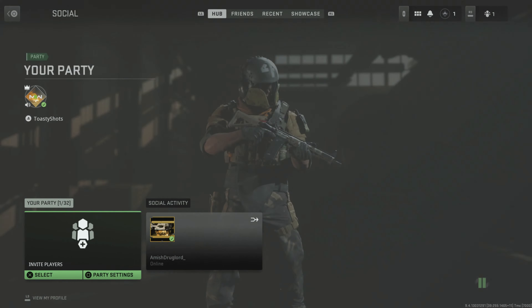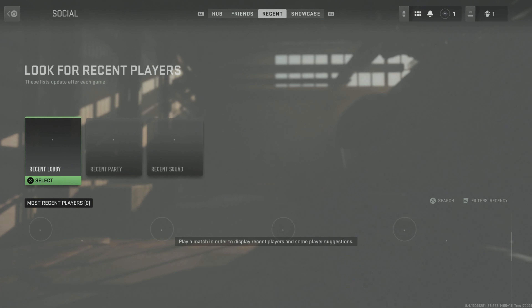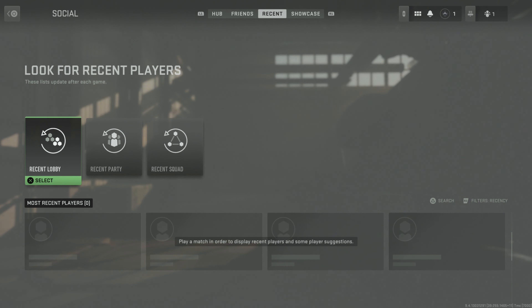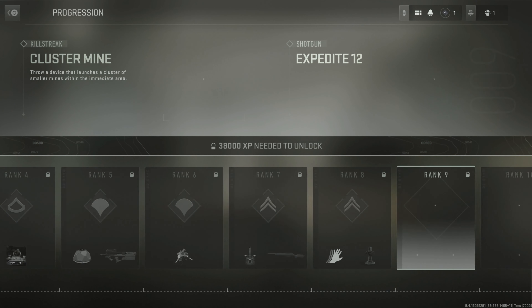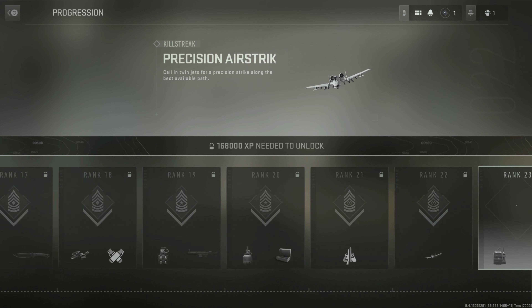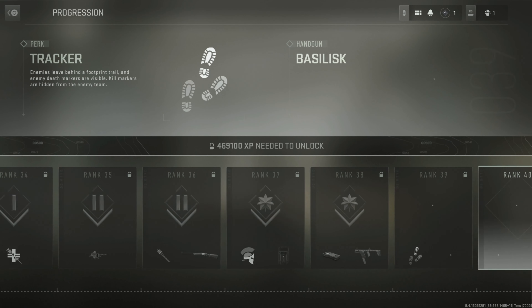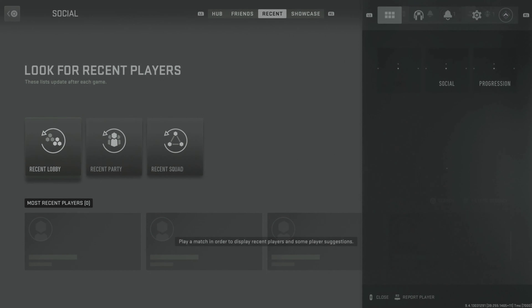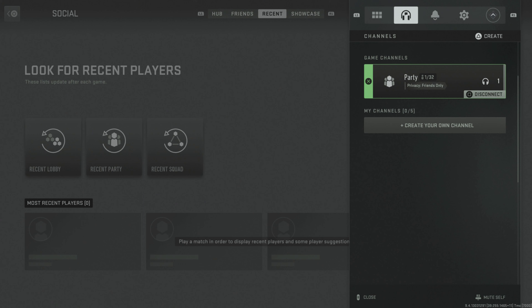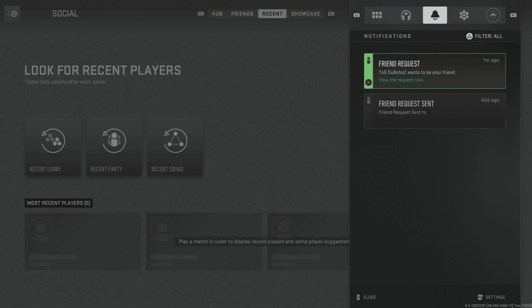This takes me to Home, Social — all your friends, recent, showcase, nothing really there. Progression — this is what you unlock all the way through. Let's see how many levels we got here. 55 levels. I'm assuming we can't prestige. There's also channels and friend requests.